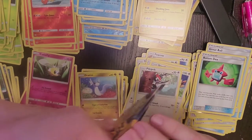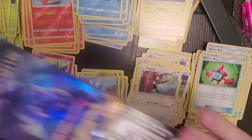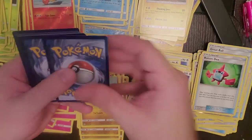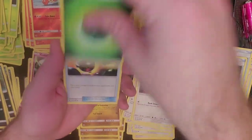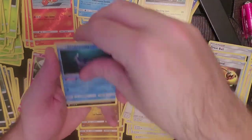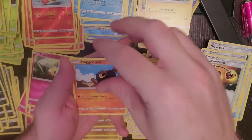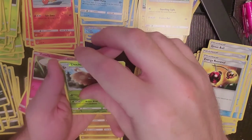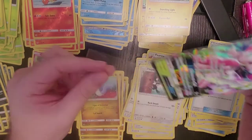Second to last pack — white and green card. One, two, three, and four — can we get something good? Energy Retrieval, Wishiwashi, Raticate, Poliwag, Pettil, Chinchow, Alolan Rattata, Roggenrola, Reverse Holo Decidueye, and our rare is Lurantis GX. Alright, not a terrible pull.